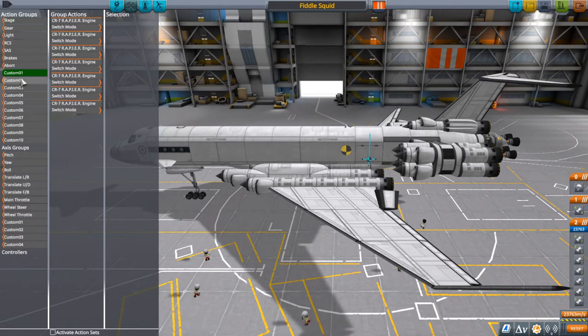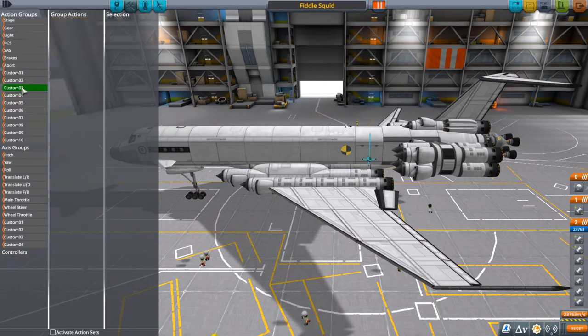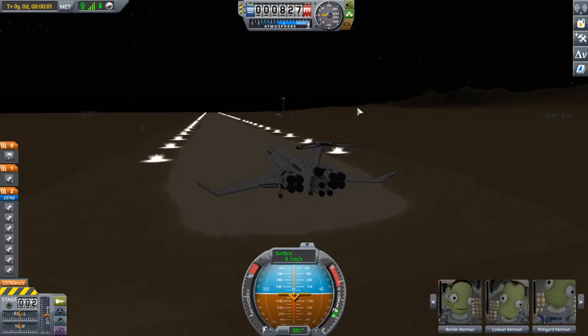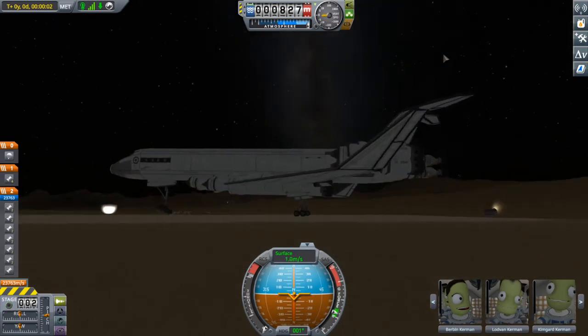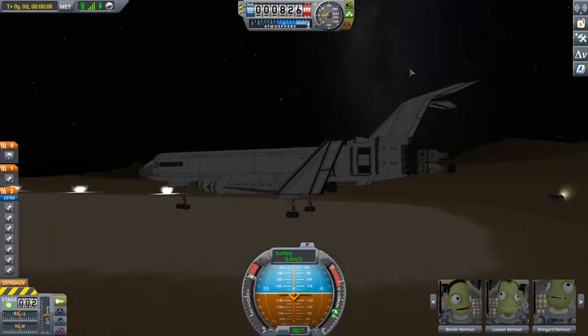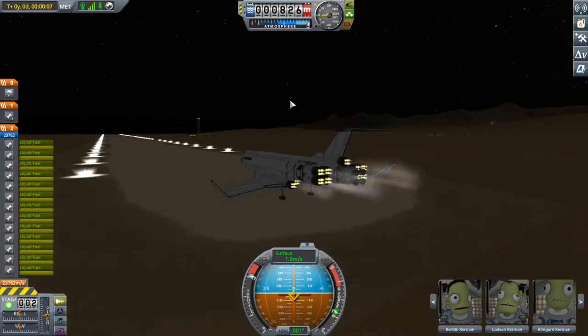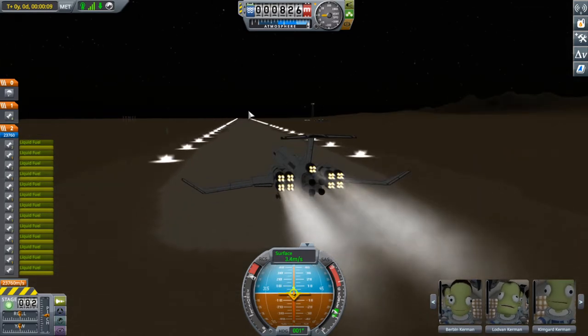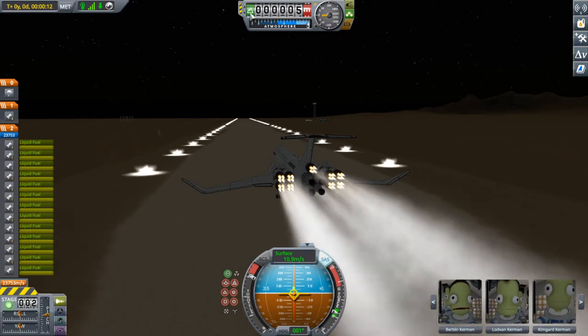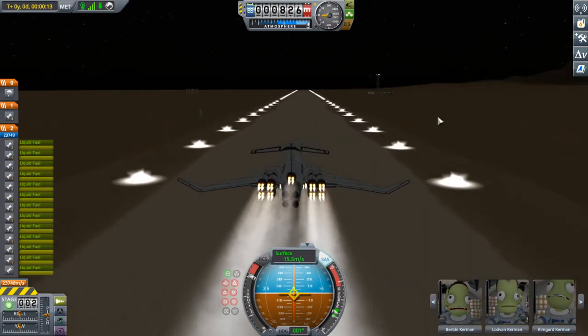Okay, switch mode on one for the rapiers, toggle on two. So we just toggle them on and off, and the nukes don't have a toggle. Apparently you're supposed to do a shallow ascent with this. The landing gear seem a little unhappy — not super unhappy, but a little. Because it's so heavy you have to start flying at a very shallow altitude and then very slowly increase your altitude over time.